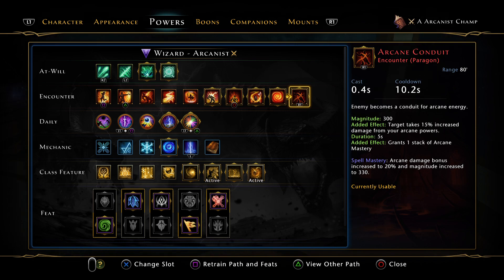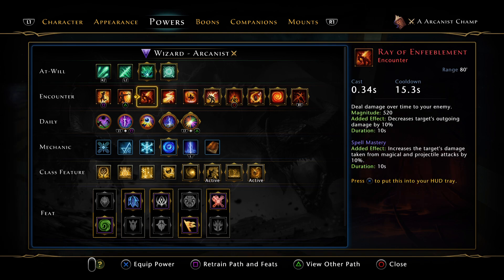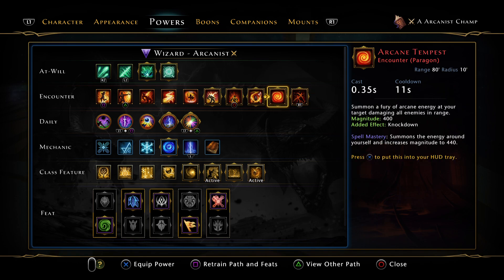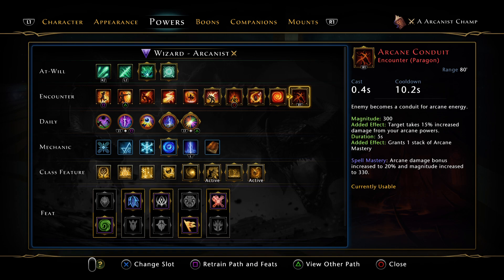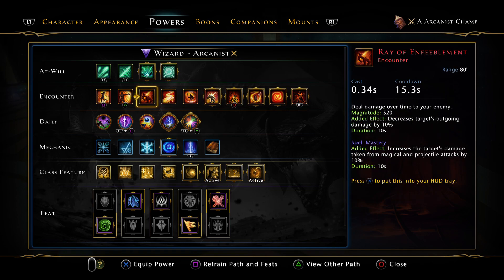The second encounter slot is subject to change. If you want to help the group and have a lot of ranged damage, you can run Ray of Enfeeblement — the only difference is the cooldown is five seconds longer. Between Arcane Conduit for more personal damage or Ray of Enfeeblement for more group damage during an artifact call if you have a lot of magical and projectile damage in the group.